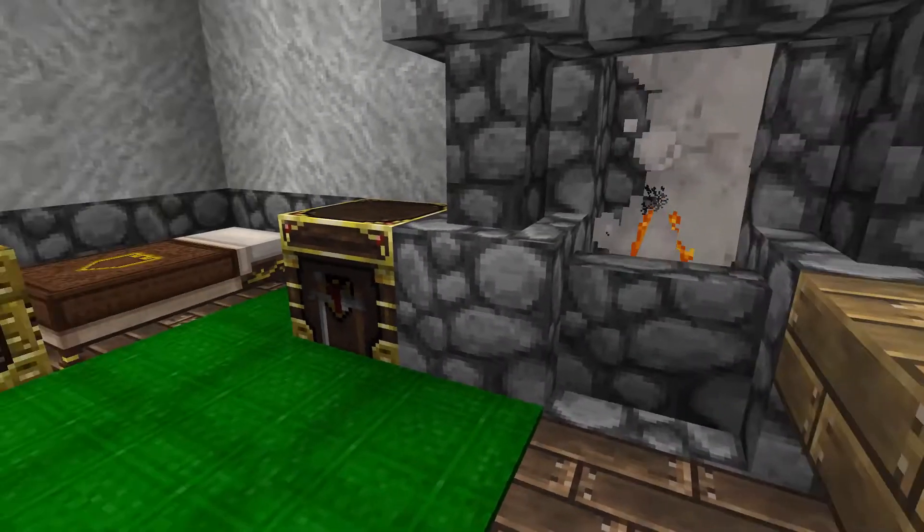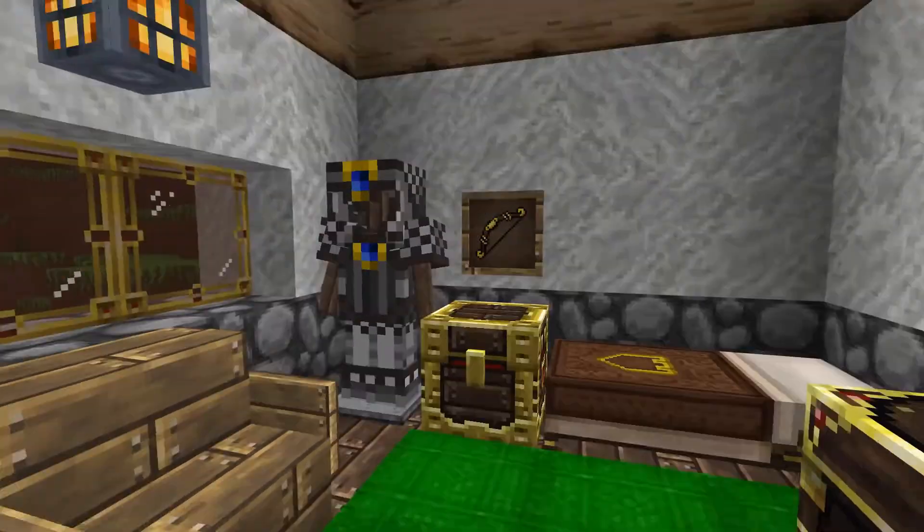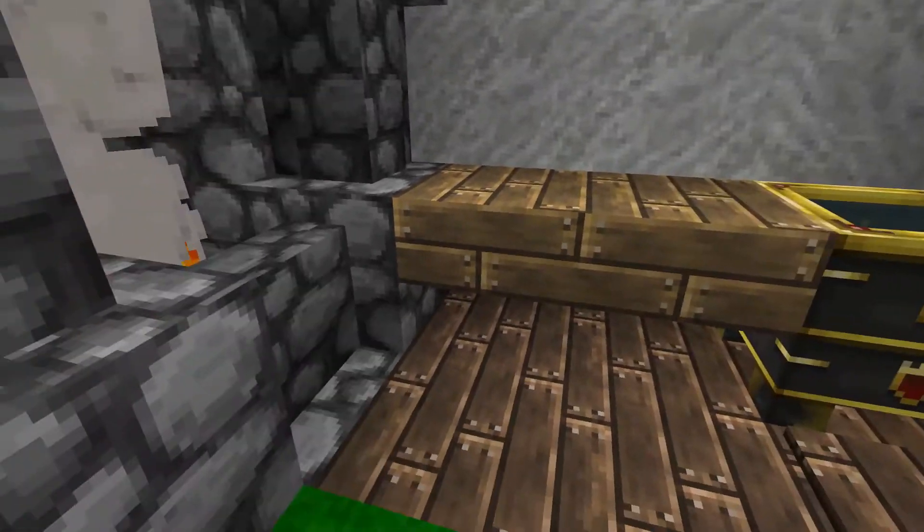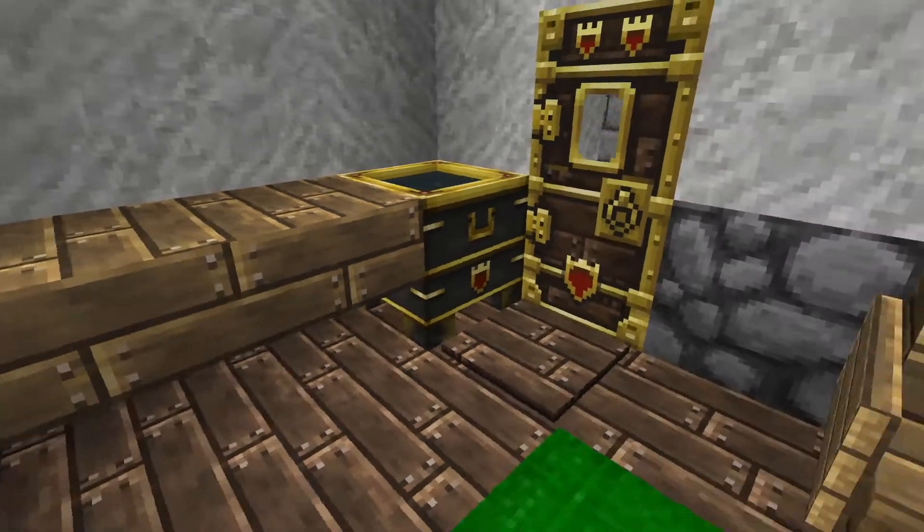Here we have one of several houses for one of the archers. As you saw in the corner there, we have a suited chainmail armor with a bow.